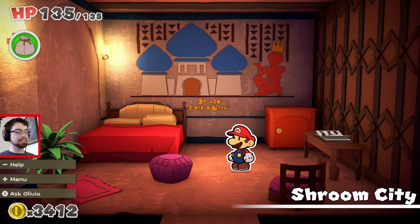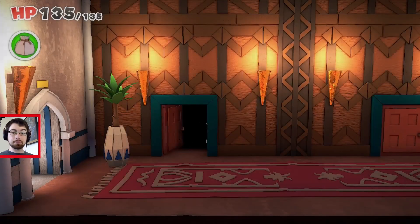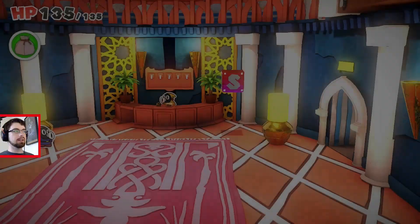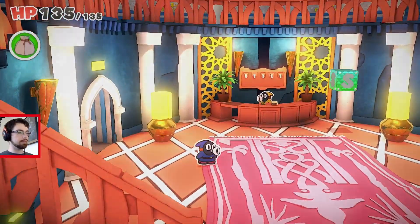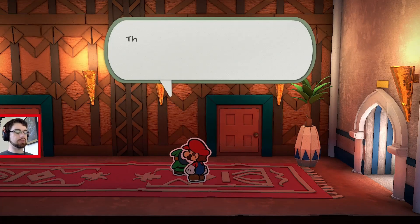Hello everyone, and welcome back. My name is Nicholas and this is MajorCrit, and we are on the hunt for the Professor — our toad professor who apparently can read the ancient writing that holds the clues to the desert here. But before we go out for that, let's go ahead and explore the rest of the hotel a bit.